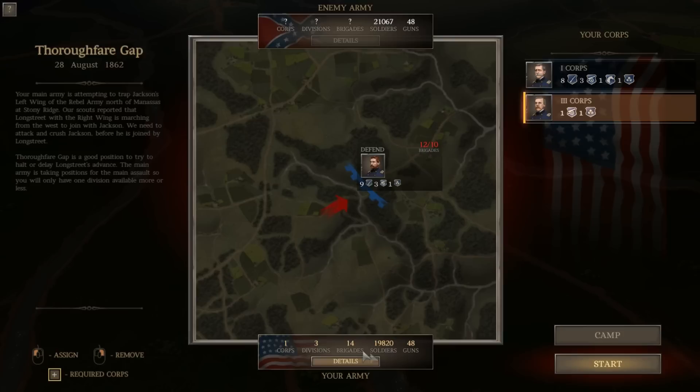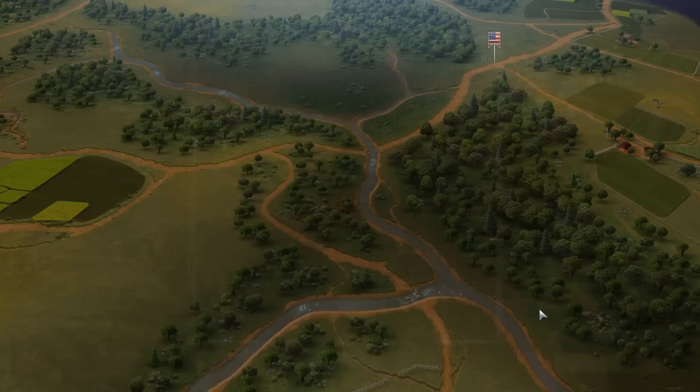We've got 14 brigades, 19,820 men, and 48 guns. The enemy has 21,000 men and 48 guns if our intelligence is accurate.